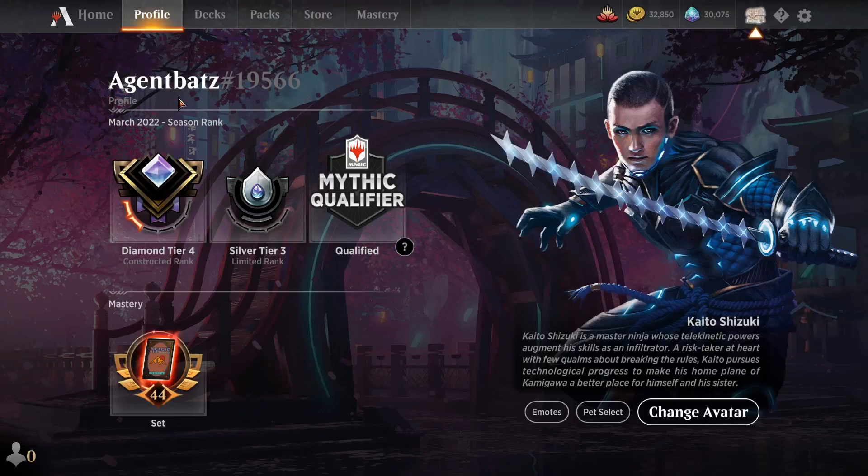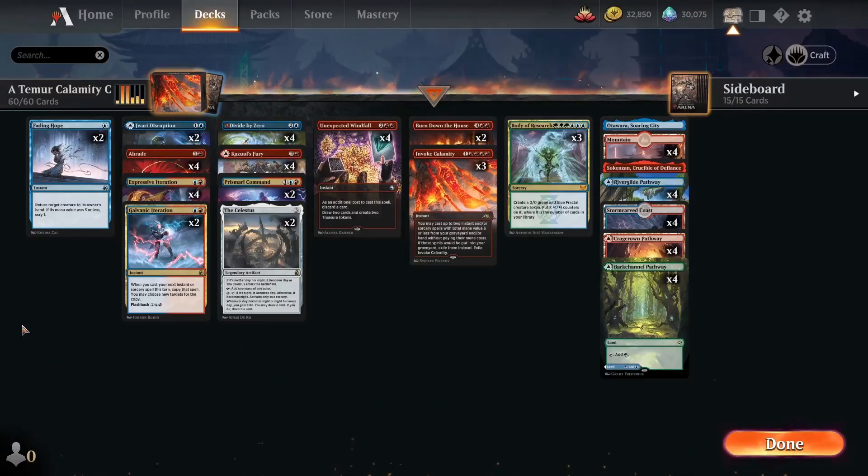Hi guys, my name is Adrian Bat and we're in March 2022 season rank, Diamond Tier 4. The deck tag for today is Best of 1 Alchemy with Tumor Calamity combo.